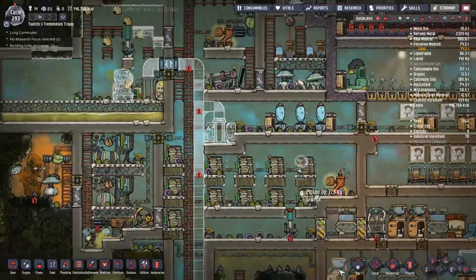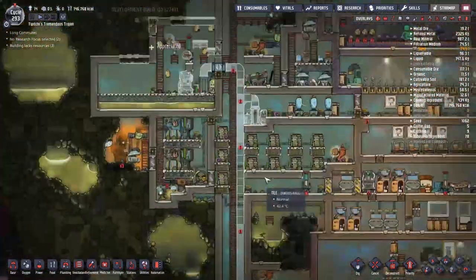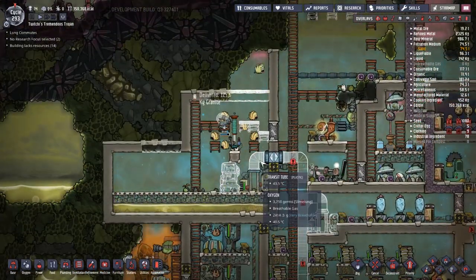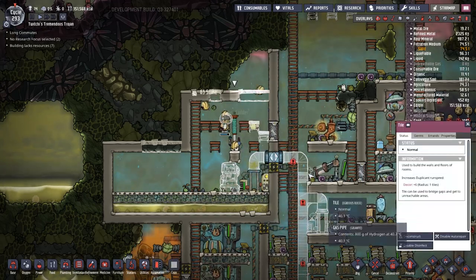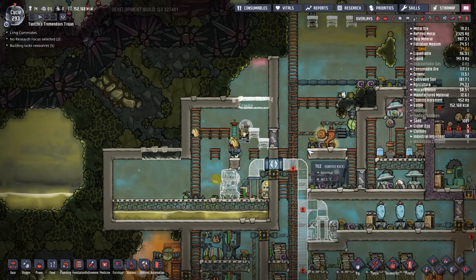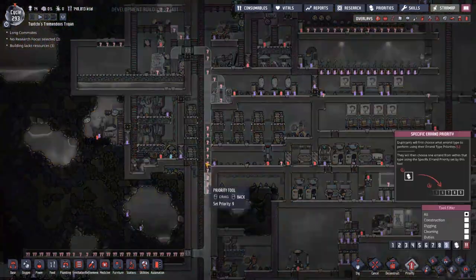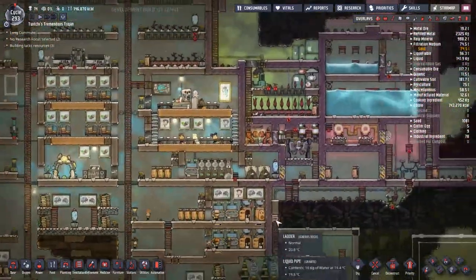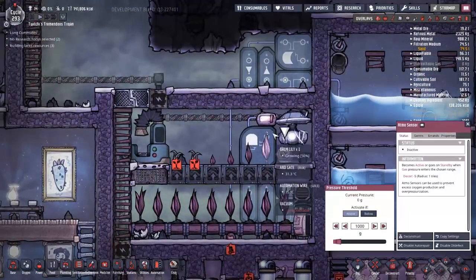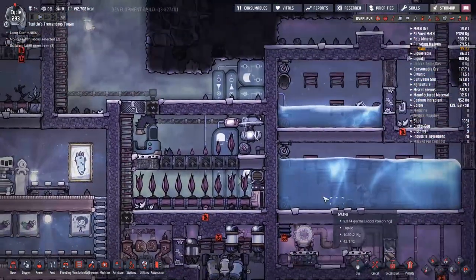We've got people going around putting the roof in. A puff tries to escape but it's not going to work out well for him — he ends up legitimately stuck inside a tile rather than just in the roof area. So we need to come along and break that down. I'm not sure what the priority order is between building and destruction, but I think destruction takes highest priority so you can save critters. Either way it's amusing.